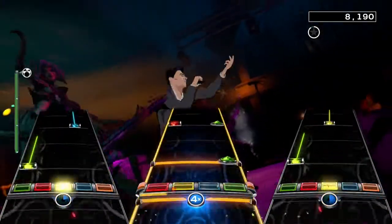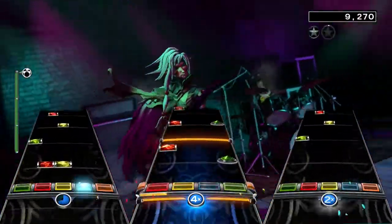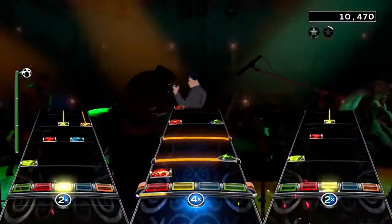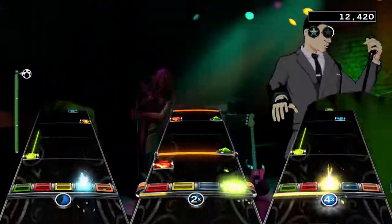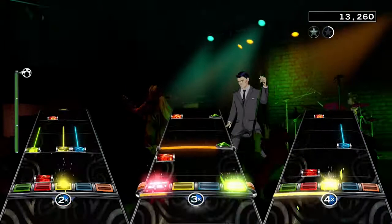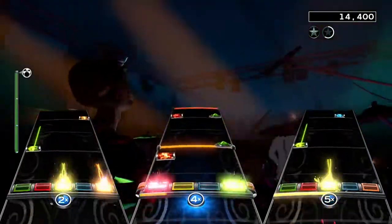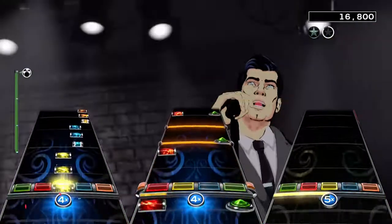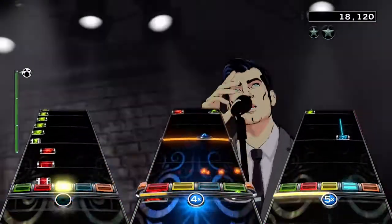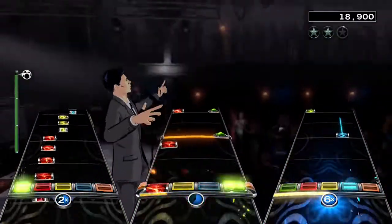The drum chart starts with a long snare roll, which turns into the main beat of this song. It's a slow two-beat on the green cymbal, with extra hits on the snare, as well as some hits on the blue cymbal here and there. This is more or less what you get until after the second chorus, but the beat doesn't feel repetitive since it gives you some subtle changes here and there, like adding more hits on the cymbals, making it a cut-up 4/8 beat.